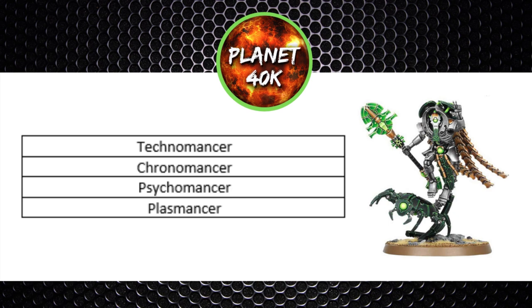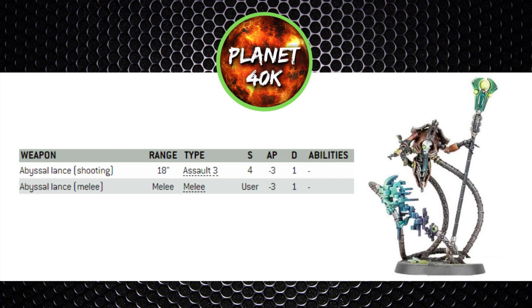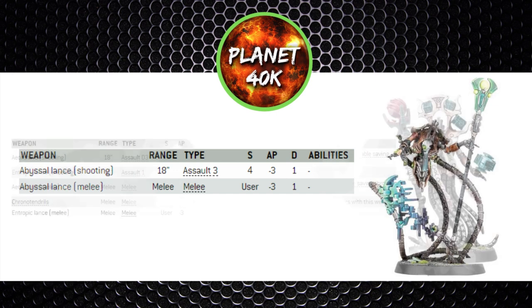Moving on to weapon options — the Cryptechs are support characters so expecting mass damage from them isn't the correct way to look at them, though some of the weaponry isn't bad. All weapons are both ranged and melee, but melee isn't really the place for them as they only have one attack each. The Technomancer has the Staff of Light — 18-inch assault 3, strength 5, minus 2 AP, single damage. The Psychomancer has the Abyssal Lance — 18-inch assault 3, strength 4, minus 3 AP, single damage. It has slightly better armour penetration but only strength 4, so wounding is a little more difficult.